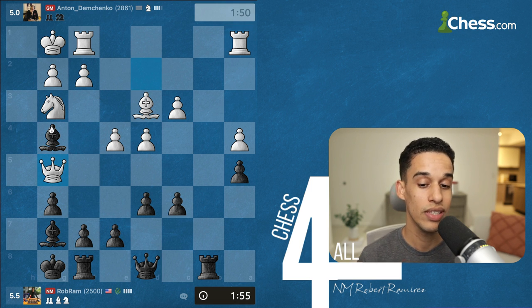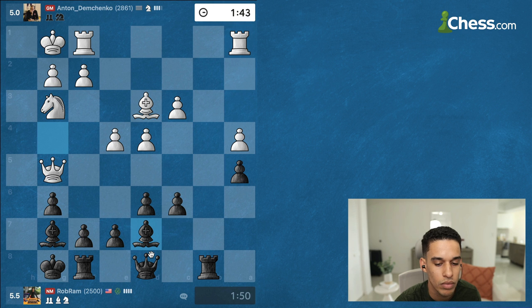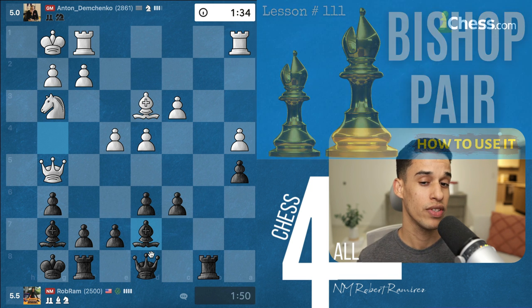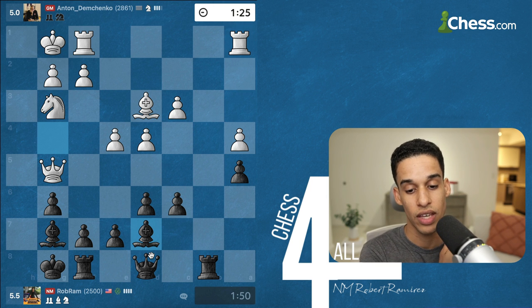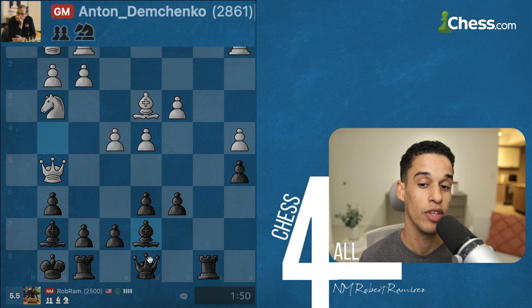I have to move the bishop and of course it goes to d7 — don't forget the pawns on the a-file are isolated pawns, so we want to put pressure on that target. We've talked a lot about the pair of bishops and how to use it. The pair of bishops won't be good unless we find or create weak pawns so the bishops can put pressure on something. So I'm thinking of doing c5 at the right moment. My opponent is thinking, and I was happy with this position.